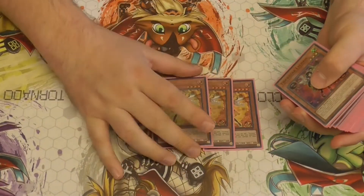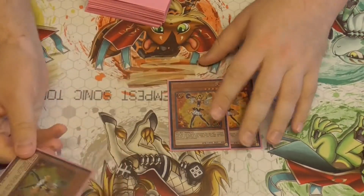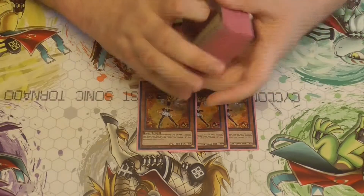I'm playing 3 Candina. This card searches any Trickstar card in the archetype. And if your opponent activates a spell or trap card, they take 200 damage. So that's pretty good.